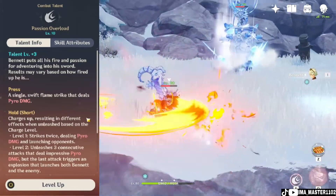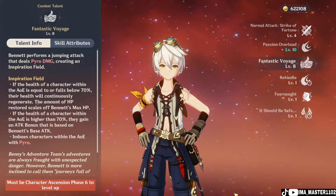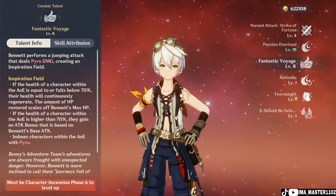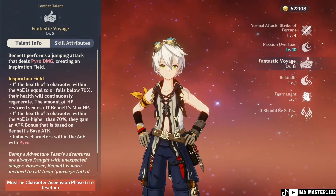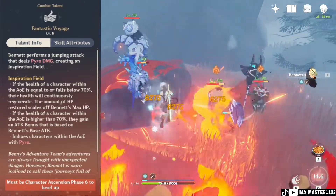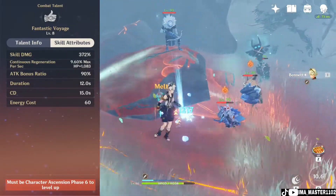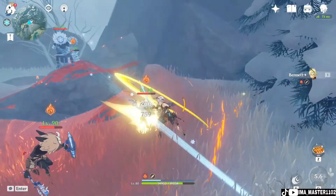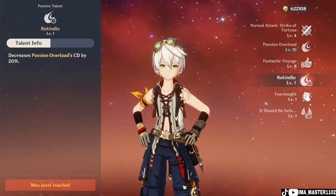For the elemental burst, it will deal an AOE of pyro damage. If you are in that AOE, it will heal the character until 70% HP. If the character is already at 70% HP or above, it will give an attack bonus based on Bennett's base attack. The AOE also imbues characters within it with pyro.